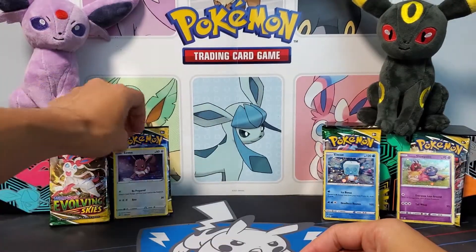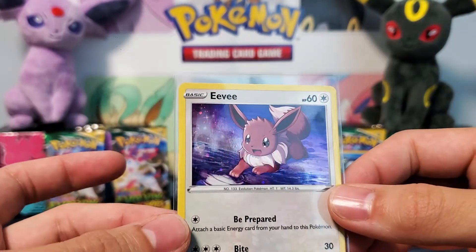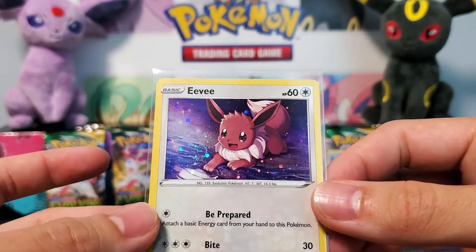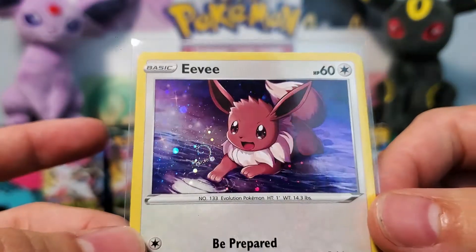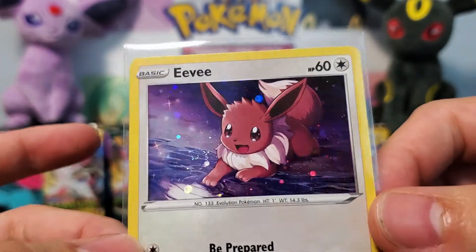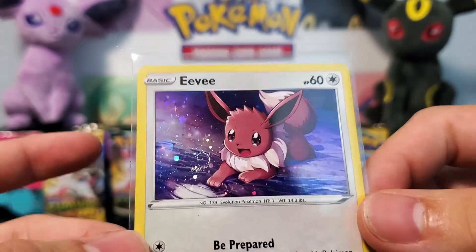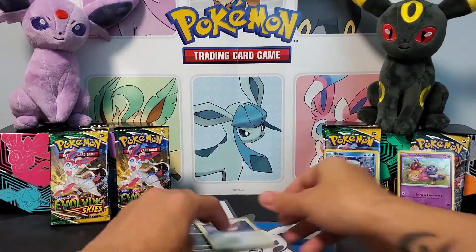Next let's check out the Eevee guys. Very nice artwork as well — it kind of fits the same theme as the Umbreon, just being at night and by the beach. Check out the swirl there, and that Cosmos holo just working really well. Really great pattern. There is the Eevee guys.